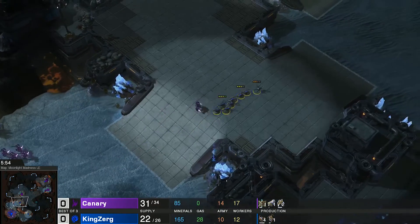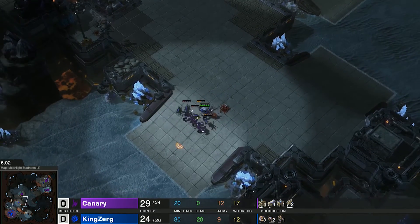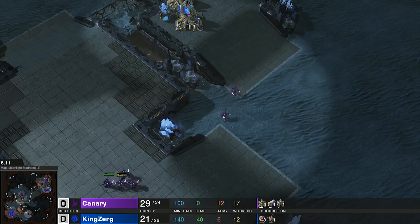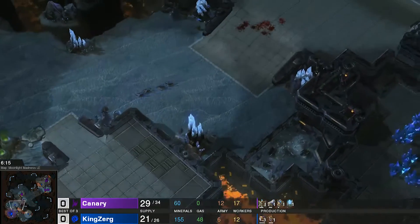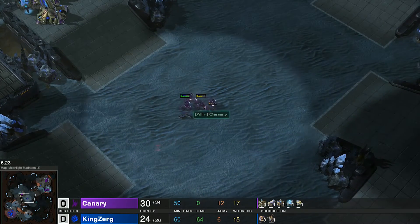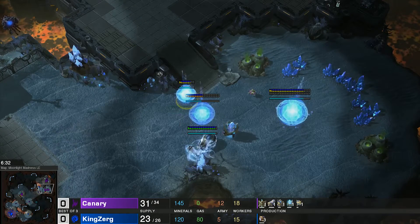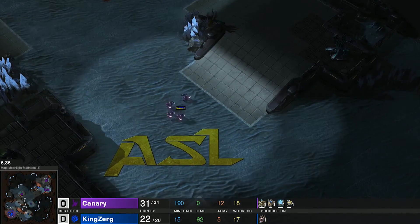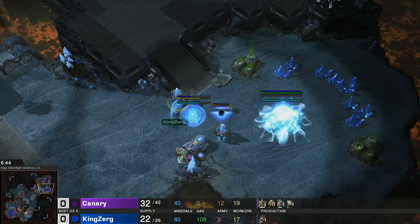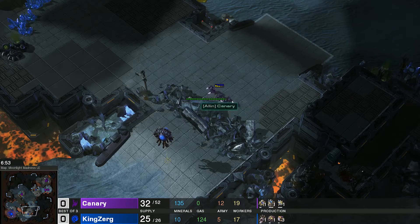The lings try to catch the lone zealot — that's the one situation where you can't engage zealots when they're not in a pack. The zealots will slaughter those lings. There are still two spine crawlers for KingZerg. The zealot numbers are starting to snowball. Canary's zealots head back home. Three lings go across the map themselves. Canary does have a full wall-in, and the forge is done — hopefully getting some photon cannons down.